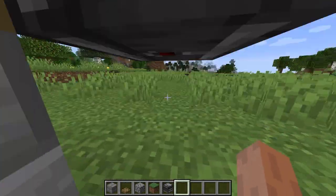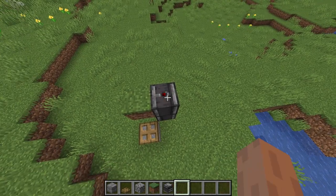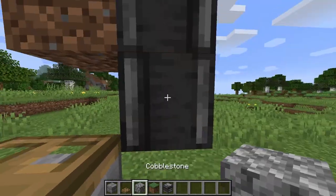You can see the red thing is there, and the top observer is now inputting a redstone signal — it's flashing. That means you've done it right.